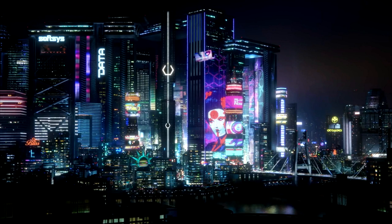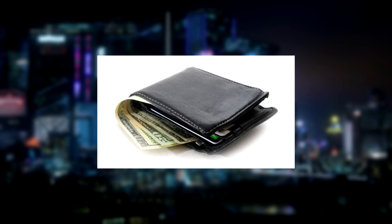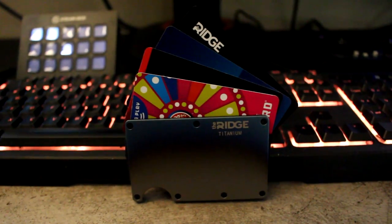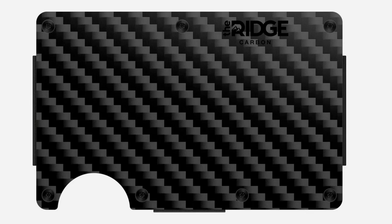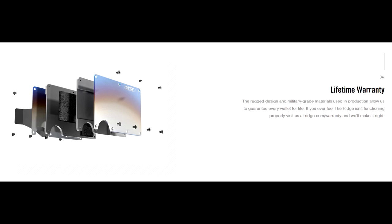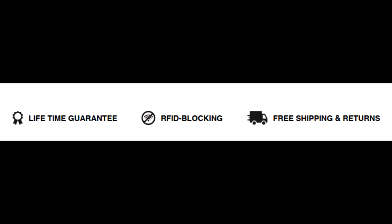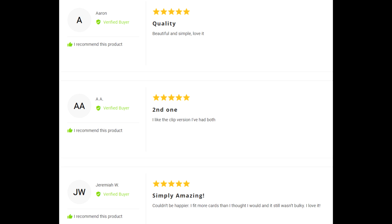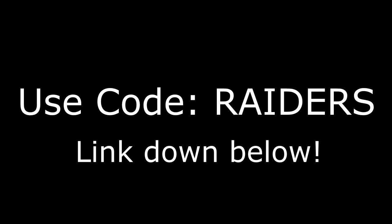First, a word from our sponsor. The year is 2020 — we've replaced giant flip phones with slim smartphones, but we still carry giant pieces of leather filled with garbage in our pockets. The Ridge Wallet is light, sleek, and industrial. It holds up to 12 cards plus cash, comes in over 30 styles and colors including carbon fiber and burnt titanium, and has a lifetime warranty. They'll let you test drive it for 45 days with a full refund. Get 10% off with free worldwide shipping at ridge.com/raiders using code raiders.